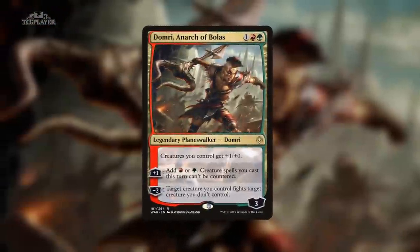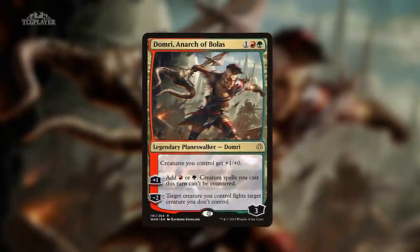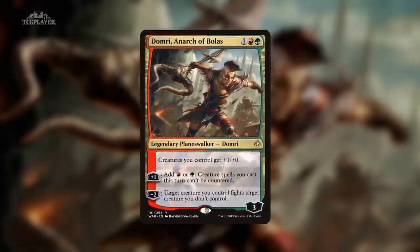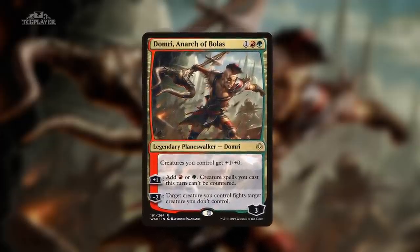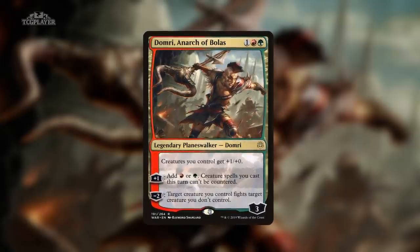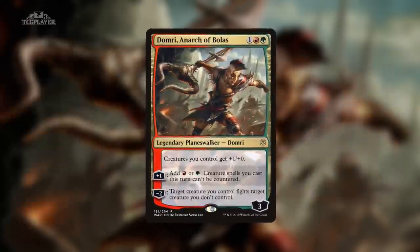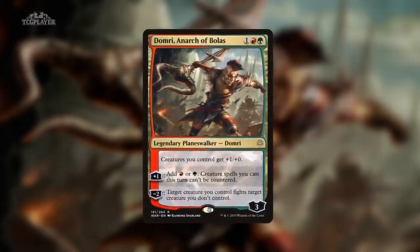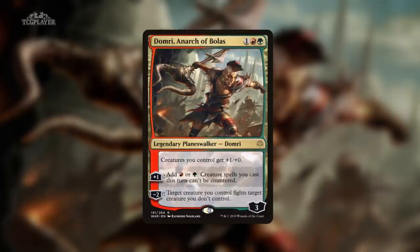Number 4: Domri and Arc of Bolas from War of the Spark. As we get closer to rotation, players begin looking for ways to minimize the impact of the changing card pool. One way to do that is by building so-called rotation-proof decks, which are constructed using only cards that will be legal once Throne of Eldraine pushes Ixalan, Dominaria, and last year's Core Set out of the lineup. Aliasv recently demonstrated the capabilities of a creature-heavy Gruul deck supported by a few Planeswalkers from War of the Spark, including Domri and Arc of Bolas. Dinosaur decks also like having access to Domri, but your window for making that work in Standard is quickly closing, and Domri doesn't fit cleanly into any of the themes we've seen yet for Eldraine, so he likely won't repeat his appearance here next week.